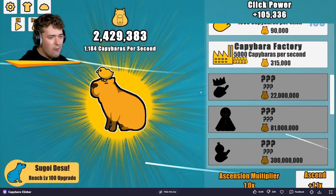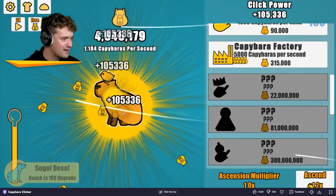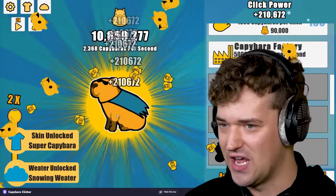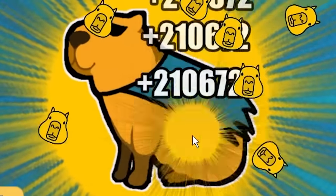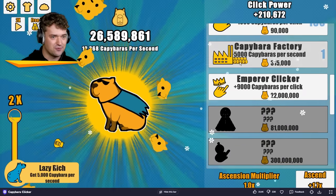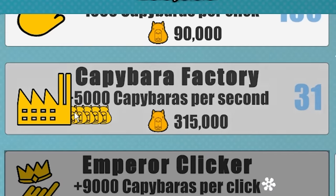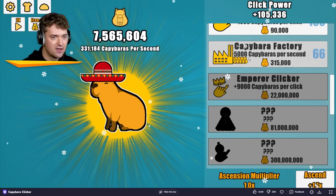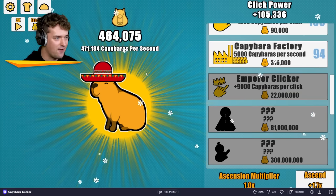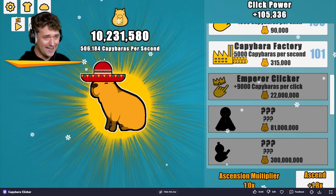I'm bringing that up to 100. All right, now we've got to focus on progressing a little bit. He's wearing a new hat — it's like a little chicken thing. Oh no, he's cool, look at him. Okay, I've got 20 million now, so that means I can get the factory going. I got a whole bunch of those. Did I break the game already? I'm making half a million capybaras a second right now without clicking.